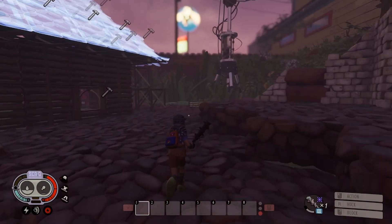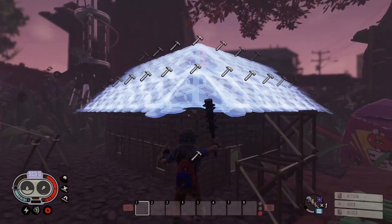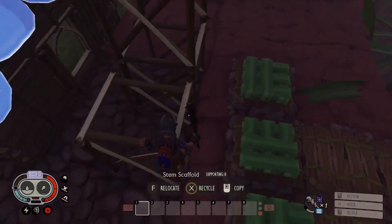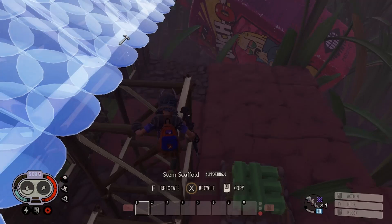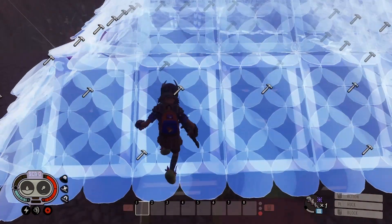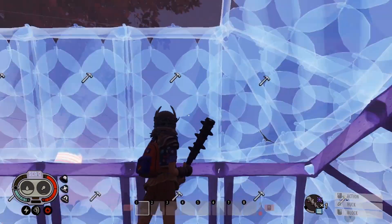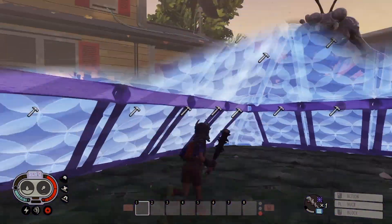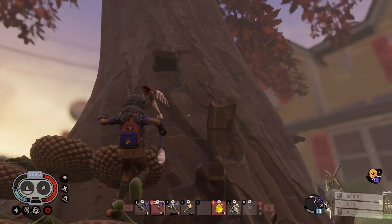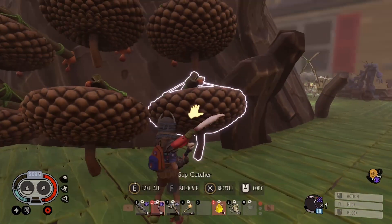The first thing we need to do is finish the roof on this house. If I can make it up here — there we go. We need a bunch of cloverleafs, some stems, and some sap. What we need now is some sap. Lucky for me, I've got a bunch of sap collectors.